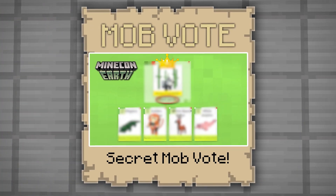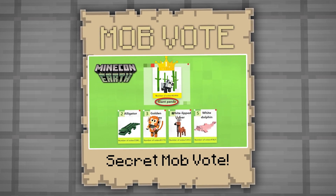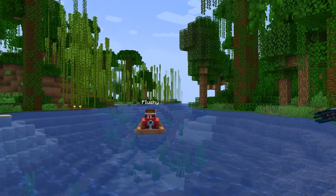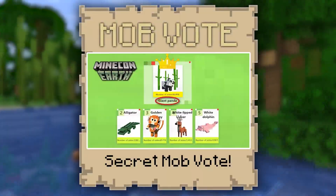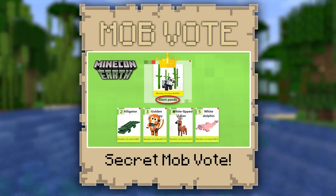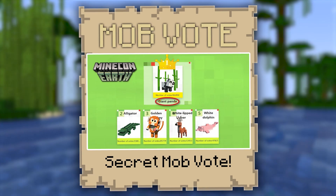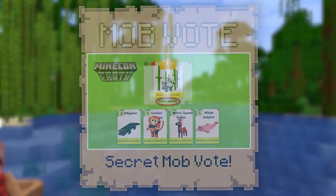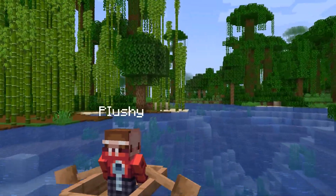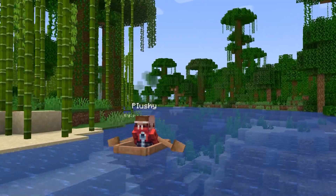In 2018, a mob vote was held in China that had 5 mobs nominated: Pandas, Alligators, Monkeys, White-Lipped Deer, and White Dolphins. The mob that won was the Panda. Though personally, all 5 of these mobs would be amazing additions to the game — alligators would be awesome for swamps, monkeys would be amazing in jungles, White-Lipped Deer could be good for taigas, and the White Dolphin would be a cool variant of the normal dolphin. Hopefully we could see at least one of them added to Minecraft.